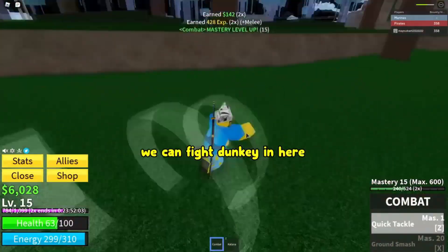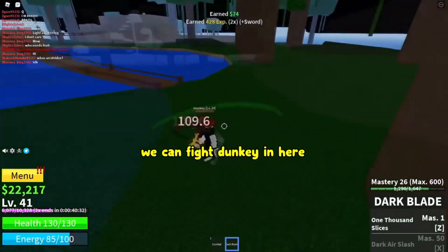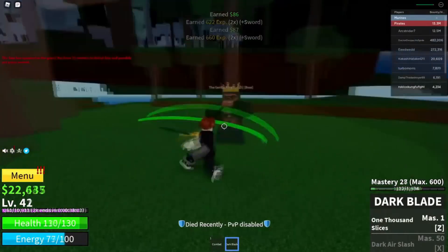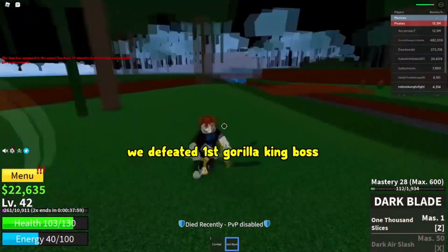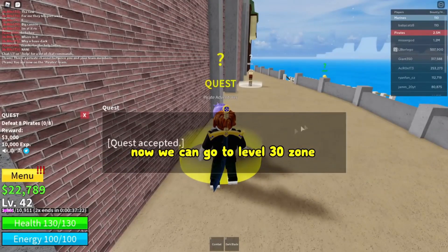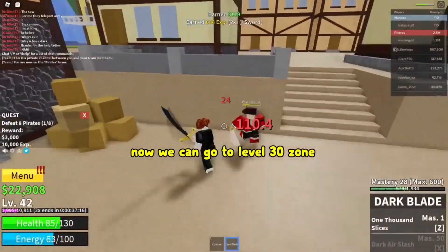Dealing the highest damage in a factory raid — due to a bug, the last person dealing damage gets the fruit instead. Successfully defending the castle on the sea from pirate NPCs and defeating the tanky NPC. Players can also defeat the ship raid to obtain a random fruit, though there is a very low chance of getting one. This is also one of the sea events that can happen.